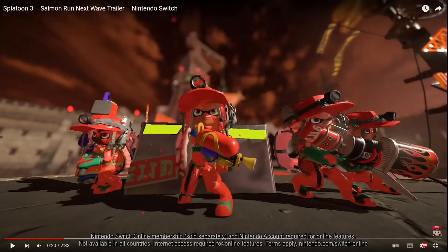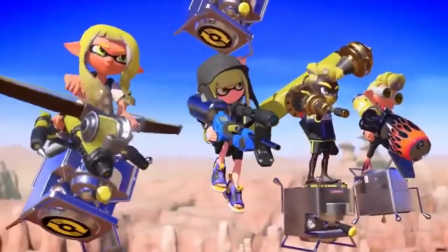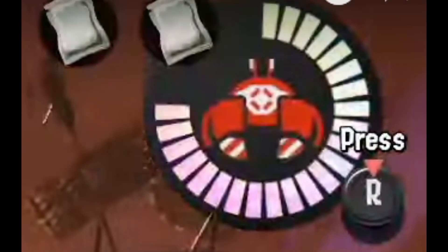This may just be some wishful thinking, but every weapon shown here is the main weapon of their class: Splattershot, Charger on the far right (hidden), Roller, and Blaster. This could be another indication that Blasters are their own weapon class, since they already have unique entrance animations.